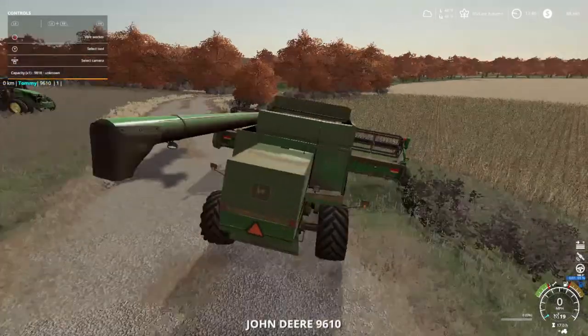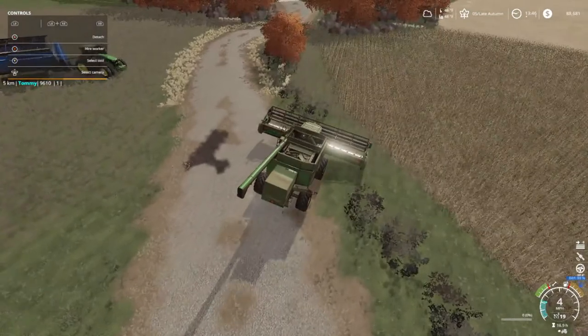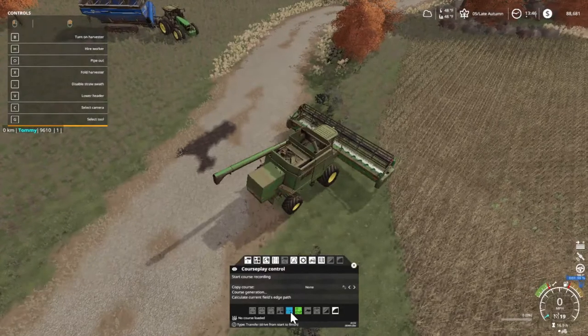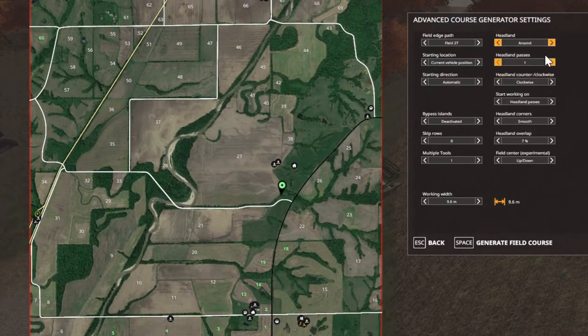Let's get this bad boy fired up. I don't know what kind of arrangement we're gonna get, but I'm gonna do Course Play. Everything should be good to go. This is field 27, so we are on a worker there. Yeah, course generation, and then we're gonna go field 27. I want three headlands from this guy and we're gonna start working on headlands. We're 9.6, overlapping at 7%.